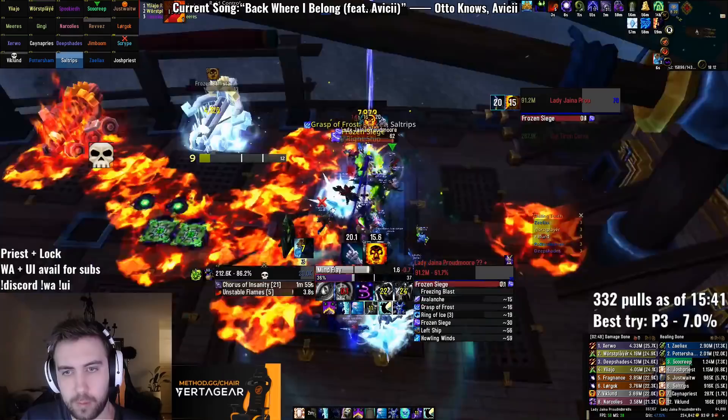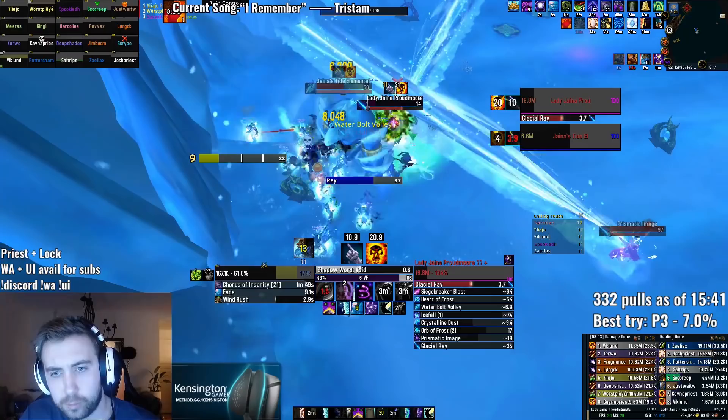The first thing that is really important to improving your overall DPS is actually research. You cannot play a class and spec without knowing the ins and outs of the spec. Knowing where certain talents and traits shine is extremely important, especially for World First Progress, where we often have to make choices not even based just on the fight, but also based on the tactic that we create. For example, on Jaina, Shadow Word: Death for Shadow Priest was a viable option for the tactic we were running, which was just nuking up and down in phase 3.